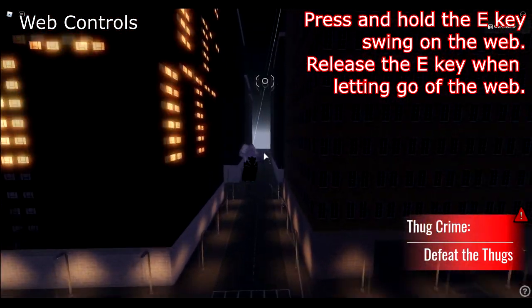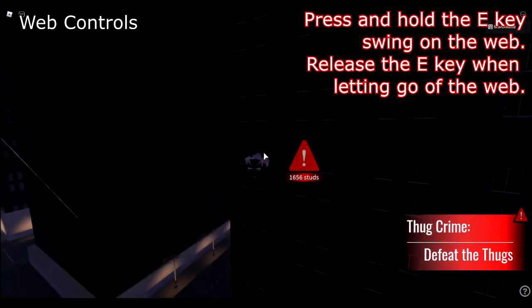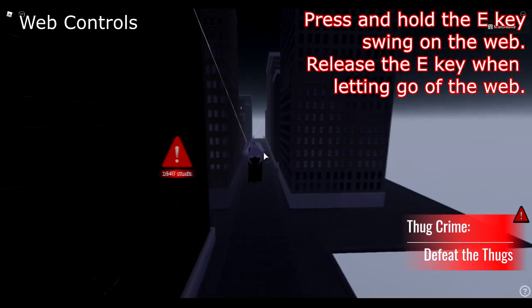Now for the web controls: to swing, press and hold the E key. Web swing will not work when you are over buildings, as it has nothing to latch on to. When you want to let go of the web, release the E button.